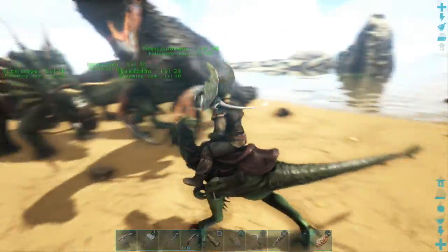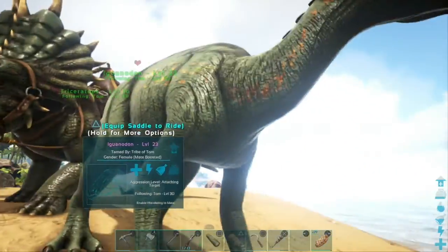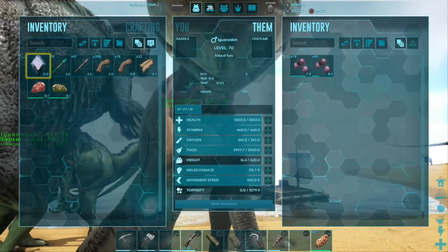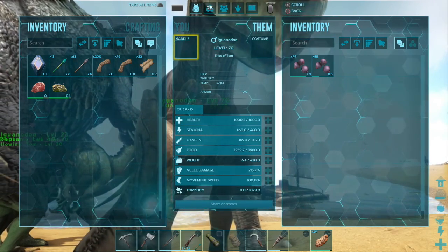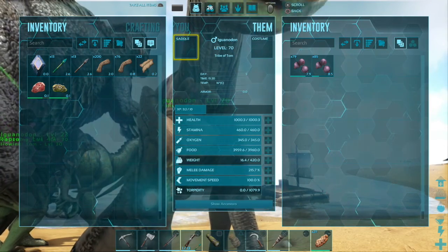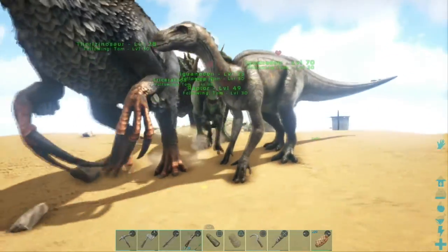Oh my god, level 70 Therizinosaur! Let's get out of the way. The male Iguanodon is level 16 and the female is level 23, and they've got the mate-boosted status because we've got a male and a female. He's level 70 — that's crazy. A thousand health, that's more like it. Stamina 460, pretty good. Weight 420, not bad. Melee damage 215 — wow, that's gone up a lot, I think it was 125 before. Movement speed is 100, so if that's their normal speed they are pretty fast critters and I'm glad we've got them as part of our pack.